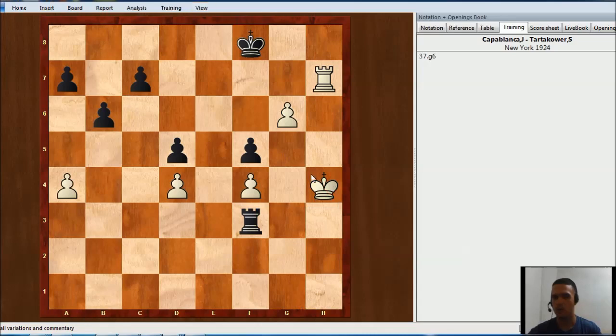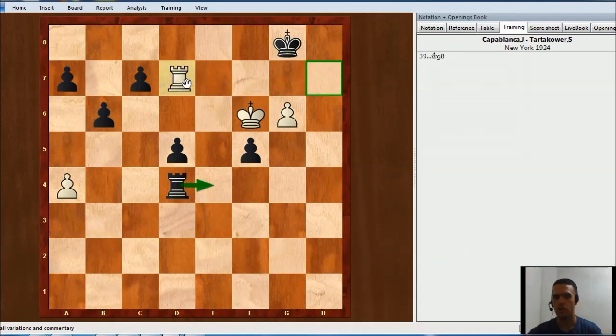All he wants is to put the king over here. Rook takes pawn, king g5, rook e4. If rook takes pawn, then you would play king f6, and after king g8, then you just play rook d7, and this is winning for white.